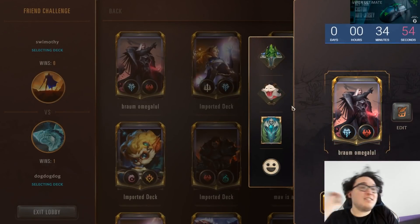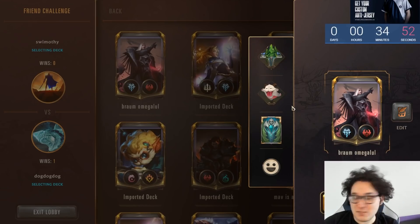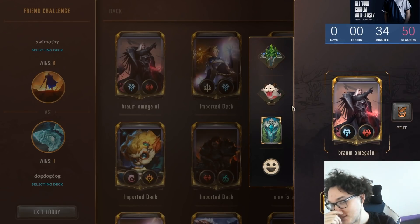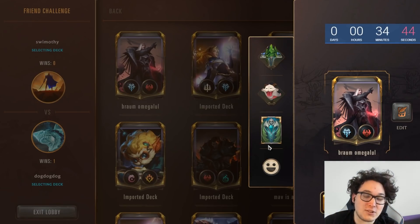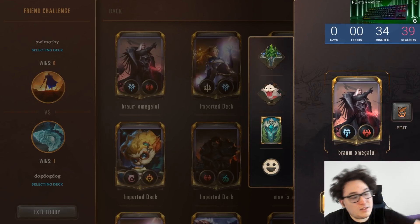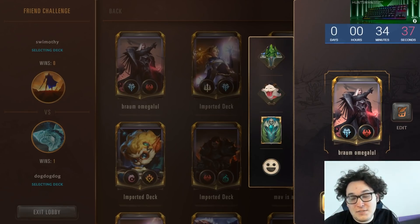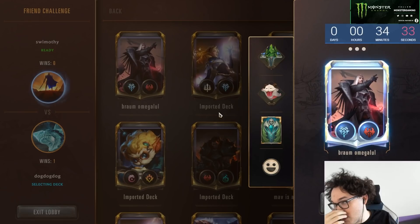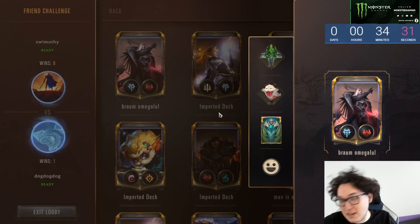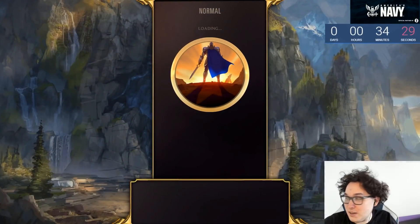I wonder about breaking that game down — it's definitely been the most interesting matchup we've had so far. There's a lot to evaluate about how to play that game out. It's really hard to beat the Atrocity at the end with our deck; we just needed to force pressure on him. Having no Ice Field Archer really loses us that game — if we'd drawn even a single one, I think we ought to have won.